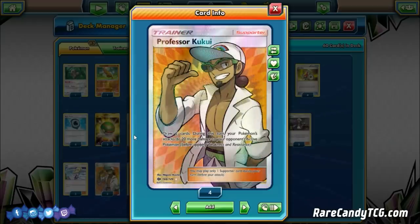We also run two copies of Professor Kukui — draw two cards and do 20 more damage this turn. Kukui is critical against Pokémon with 130 HP like Baby Buzzwole. With three water energy, Quagsire hits 120; with Choice Band that's 150; with Kukui 170; and with Shrine of Punishment 180. These damage modifiers give us one-hit knockout potential against a wide variety of threats.